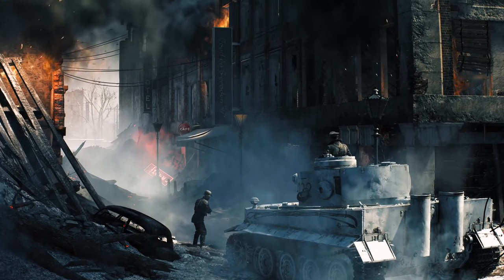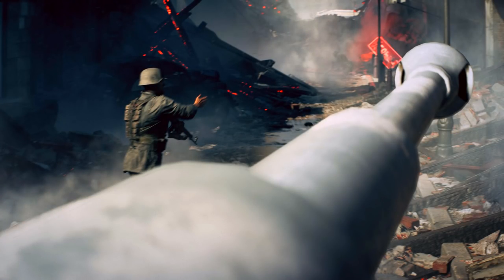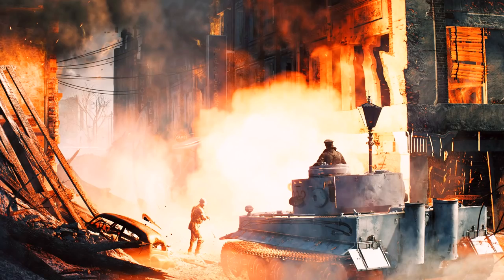The second teaser comes from GameSpot. This one starts most likely in the devastated city, judging by the debris in the background, and again we see a tank being flanked by a German soldier. The next shot clearly shows off the city that's been almost completely destroyed, this time with a German tank firing off a shell into the distance, and one of the German commanders standing through the entrance to the tank, looking on at what's happening.